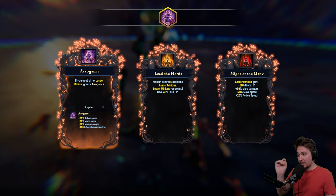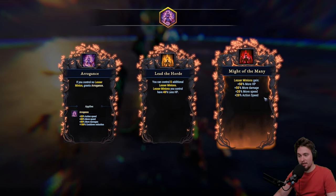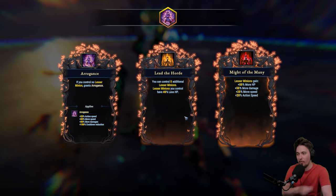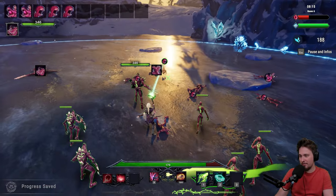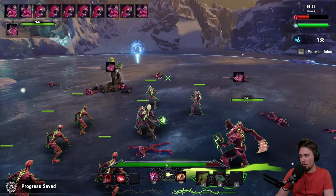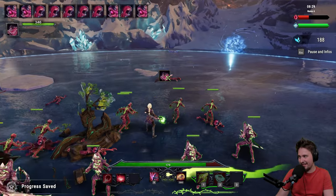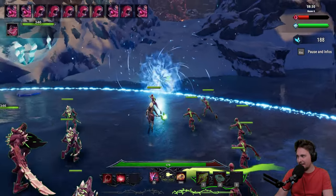If you control no lesser minion it grants arrogance, but you can control five additional lesser minions. You control half with 40% less HP so we can go full hard mode. Lesser minions gain more HP, more damage, movement speed, and action speed — Might of the Many. Let's go lesser minions. Now I feel like a necromancer — look at that, we got the army!